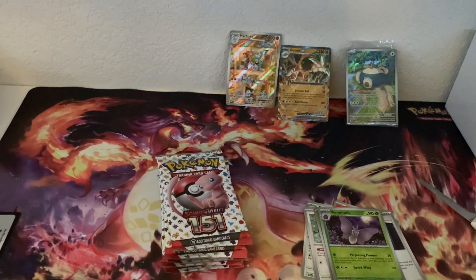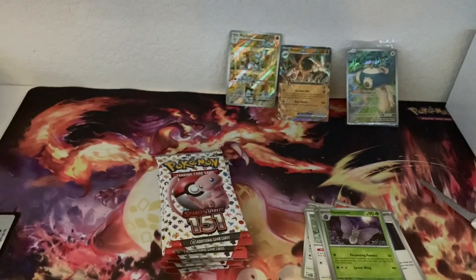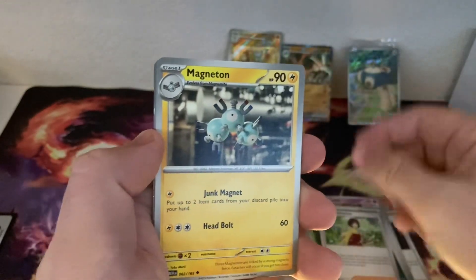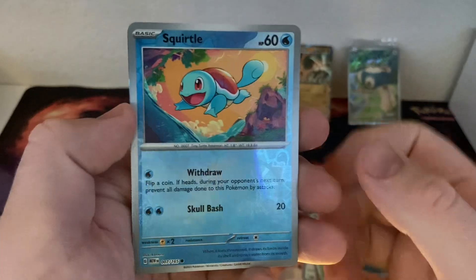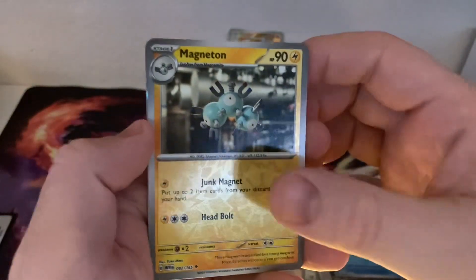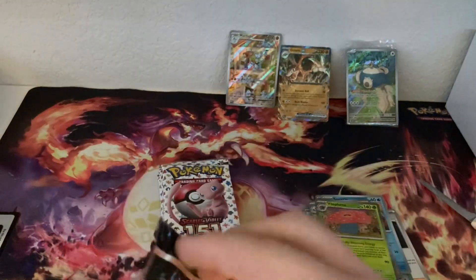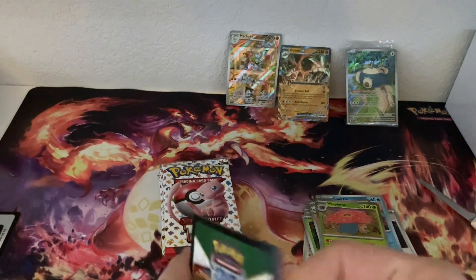The last ETB I did didn't have anything too crazy in it. Maybe I had that one Blastoise EX and that's all I ended up pulling. A couple of those holographic energy cards. So Reverse Squirtle, Magneton, and just a regular Vileplume — which we definitely already have. That's okay, let's keep going.